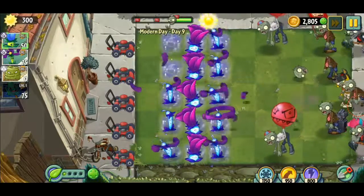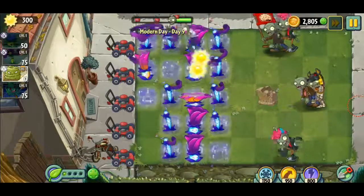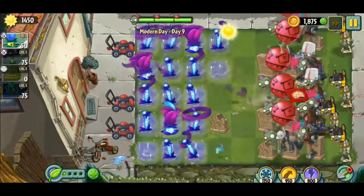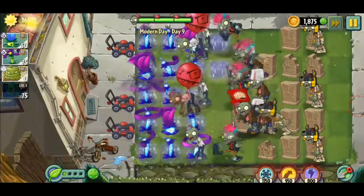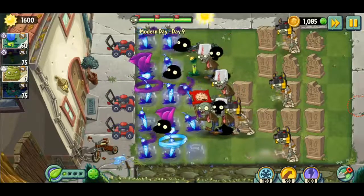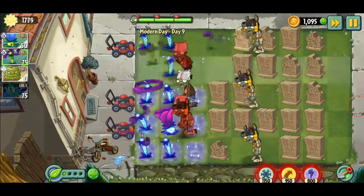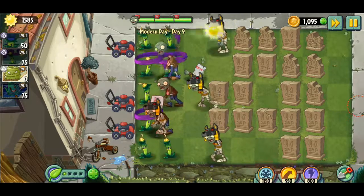All right, we got that fool that throws the bones or whatever. This is very intense already — Day 9, and this is just the first level of the episode? I swear they shouldn't be able to get through there like that. I gotta worry about that top rope because there are no lawnmowers after that.